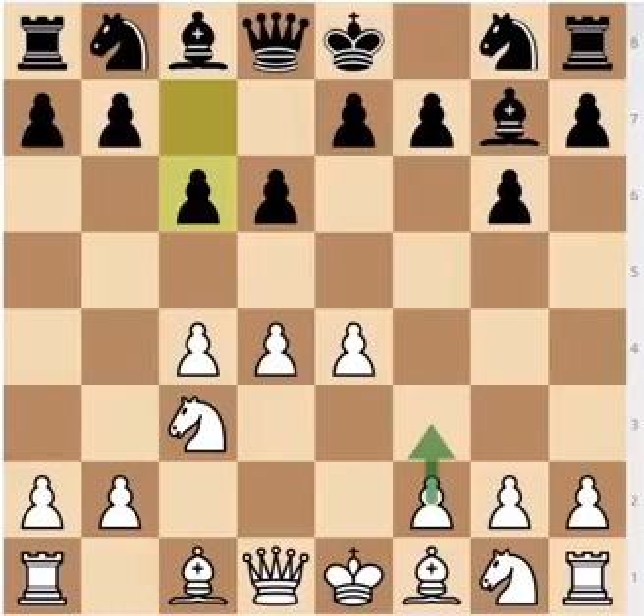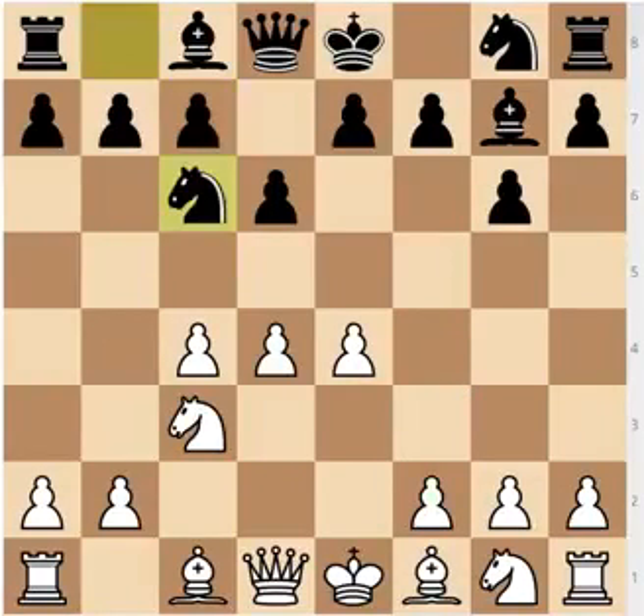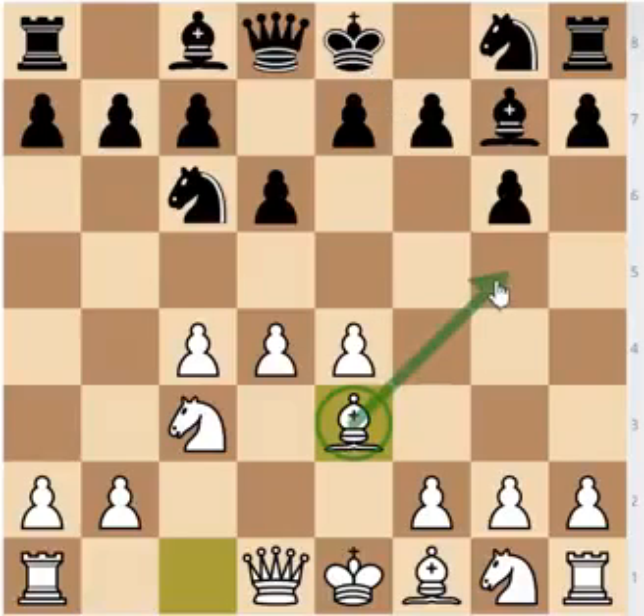The next variation to cover is after the move knight to c3, where Black plays knight to c6 — this is the Kotov variation. This line is going to be fairly similar to the main line with pawn to e5, with the difference of White developing his bishop to e3. In the normal e5 lines, Black often wants to develop his bishop to g5, provoking the move f6, because Black plays e5. After bishop to d3, he obviously doesn't want to lose another tempo, so this is quite different.